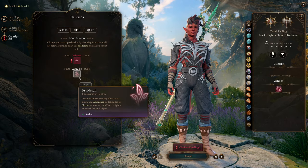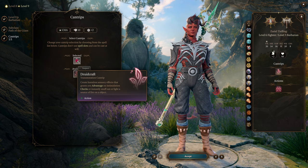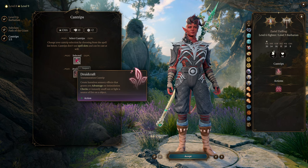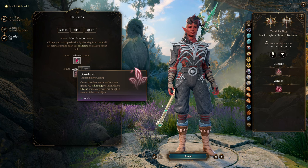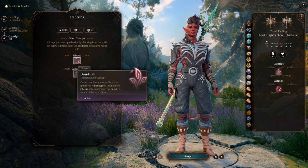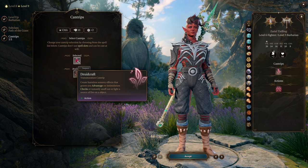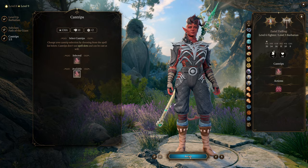We also gain a single cantrip — Druidcraft — allowing us to gain advantage on Intimidation Checks or instantly snuff out a source of fire on an object. Karlach, as a Zariel Tiefling, already gets Thaumaturgy, so this isn't the most impressive thing, but being able to magically control fire felt right for Karlach. And Intimidation Checks — this build is going to be pretty intimidating.